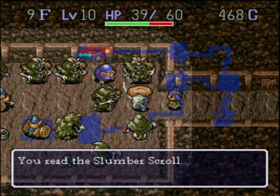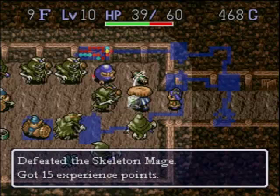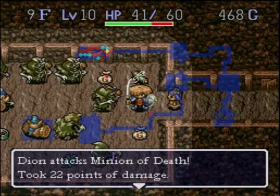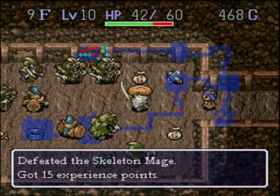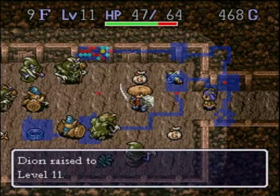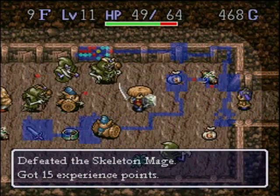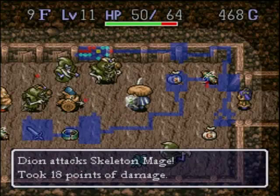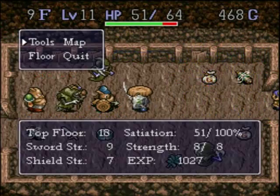I guess if you have a slumber scroll you can maybe make it to the exit. I might have actually fallen out of my chair when I sent them to this room, because I was being so careful with this little girl — she's like a porcelain rose. I'm going to imagine this run isn't going to last much longer. Because monsters eventually wake up from a slumber scroll, and when they do, they have double speed. And this is where I learned that — right here.